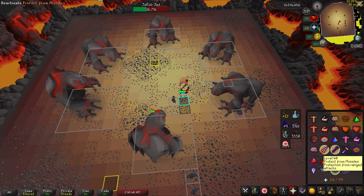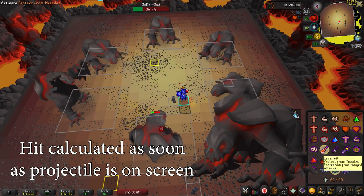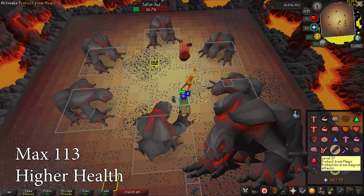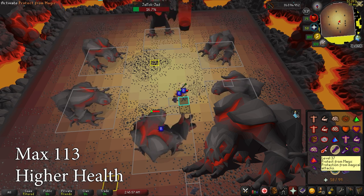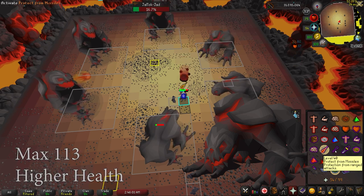Let's quickly discuss how the Jads and healers work. The Inferno Jads are tougher than regular Jad — they have a max hit of 113, whereas normal Jad's max is 97. They have the same defense level of 480, but nastier combat stats and 100 extra HP: 350 vs Jad's 250.